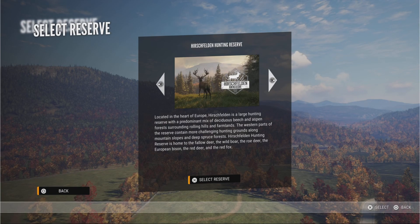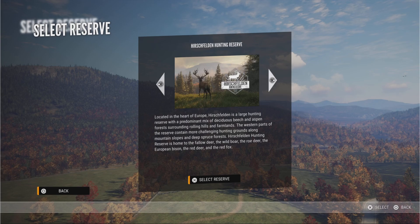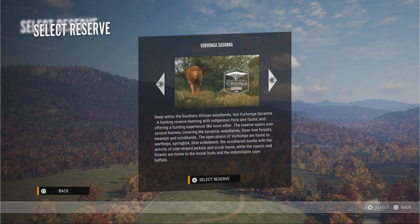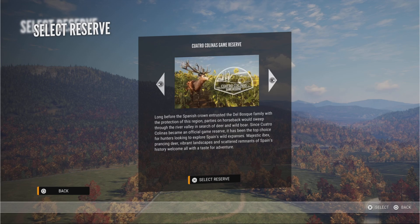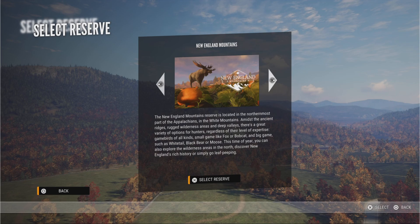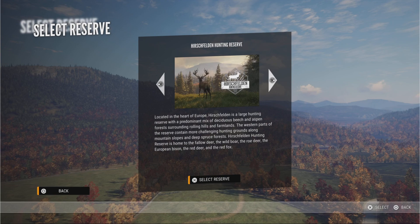Hey everybody, what is up? This is Wild Wilderness Gaming, and in today's video we're going to be hunting in every single map that you can hunt on in Call of the Wild. We're going to be going into Hirschfelton, Layton Lakes, Medved, Verhawn, Yukon, Cultura Kalina, Silver Ridge Peaks, Tia Oroa, Mississippi Acres, Reventuli Coast, and New England Mountains. I hope you guys will enjoy this — let's get right into the video.